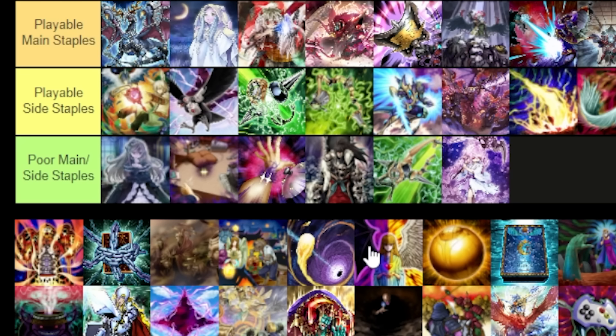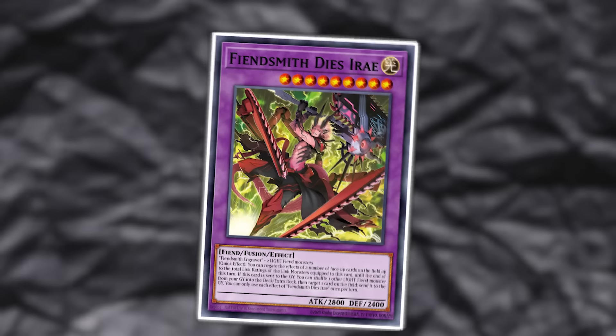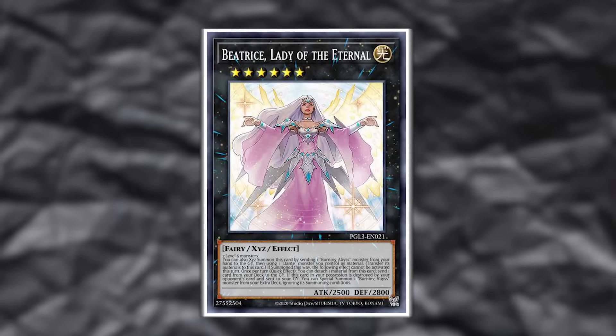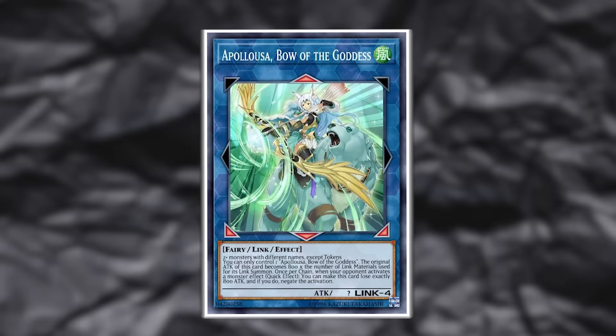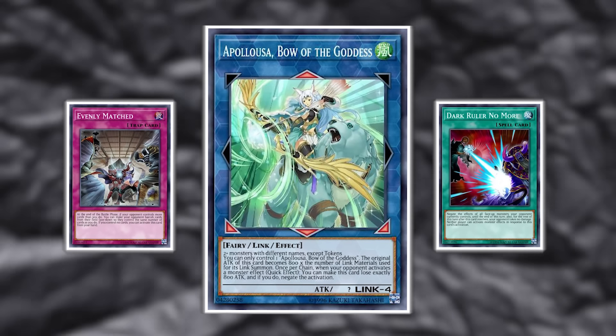Let's talk about some of the poor choices for board breakers, whether in the main or side deck. Cards that steal your opponent's board like Change of Heart, Snatch Steal, and Mind Control — why I don't like these cards is because they're not good going first. In hand trap wars, they can be ineffective. And when you go second, they're not guaranteed to work — we're seeing a lot more Omni negates, and with Fiendsmith and Bystial Combos being ingrained into the metagame more, there are a lot more pseudo-FTKs. If you can pull off Change of Heart on Appalooza then it's fantastic, but it's not going to end the game by itself, so I don't think it will be as impactful as Dark Ruler or Evenly.